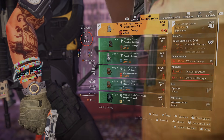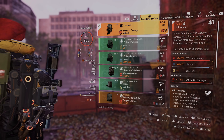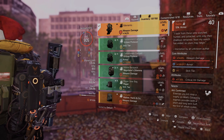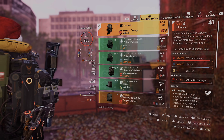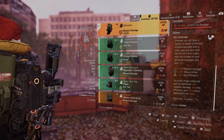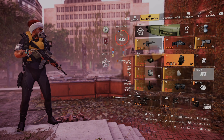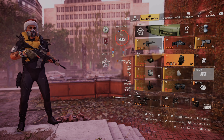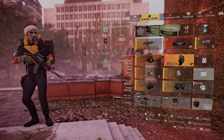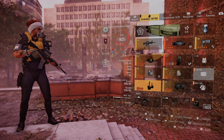For the gloves, I'm running the Grupo Sombra gloves, giving 15% critical hit damage with weapon damage, crit chance, and crit damage. For the backpack, I have the exotic backpack, giving weapon damage, armor, and skill tier. Combined with the Technician's skill tier bonus, that gives two skill tier, helping skills hit a bit harder. With the mod that's also on there, once the exotic backpack is fully stacked, that's 30% weapon damage and 30% skill efficiency.